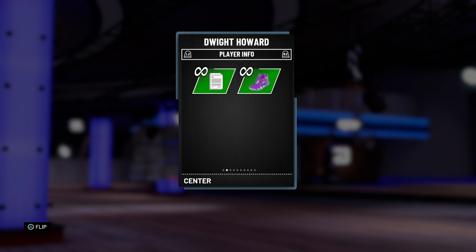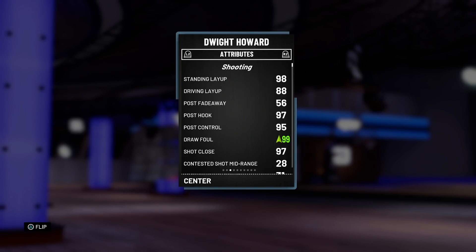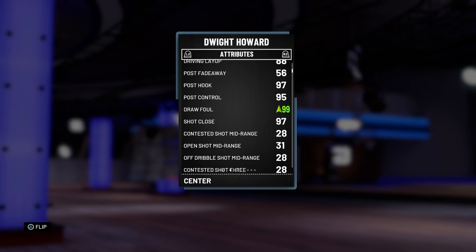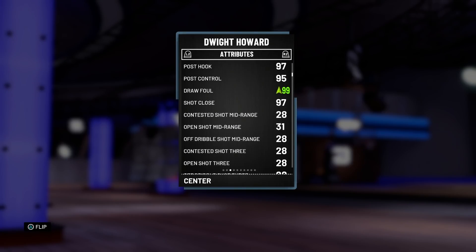Let's take a look at this card: we're looking at a 96 offensive overall, 99 defensive, 6'11", 265 — pure muscle. I bought this card for 100K when the auction house was all messed up. Diamond contract, diamond shoe — I replaced his shoe, and let me tell you why this shoe is the best shoe to add to him. He's got an 80 driving layup, which is huge for a big. Great post hook, great post control, 99 draw foul — a nice boost there. He doesn't have any shooting whatsoever, but that post game is definitely going to be a ton of fun.